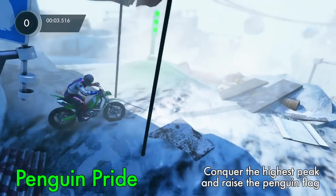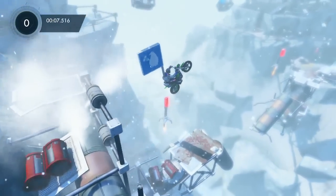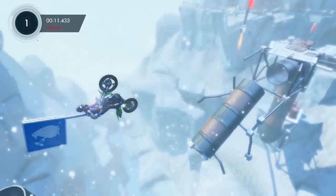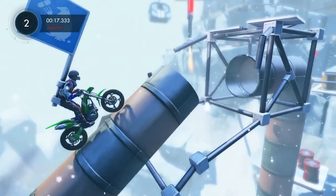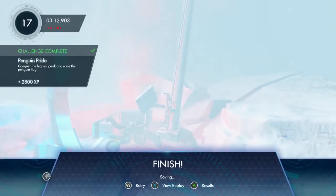This is Penguin Ride. Conquer the highest peak and raise the penguin flag. So back up to the very beginning of the map, and you get a flag — it's a penguin flag! Get past the checkpoint, and now you can restart as many times, or hit B as many times as you need to beat the track. The flag does add a little bit of balance issues because it actually has a little bit of momentum and weight to it, like some physics. But it's really not that difficult. Just beat the map.